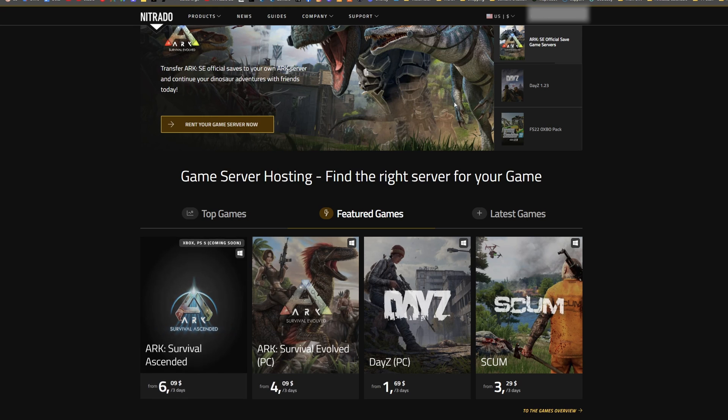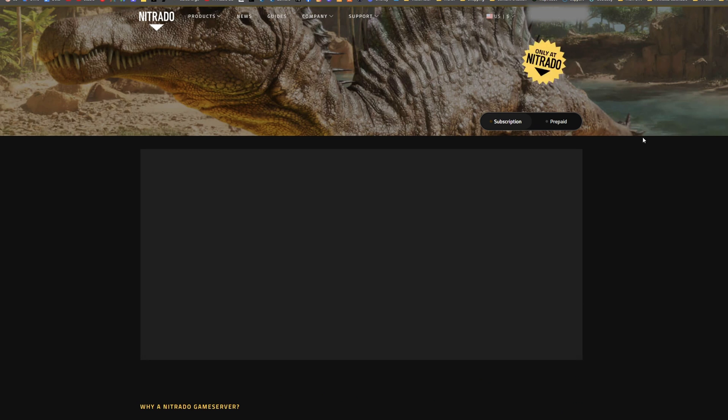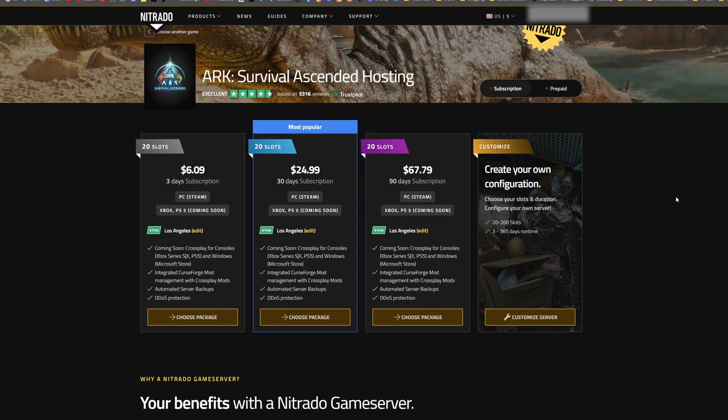You can click on the game or click up here under game server either way, and just choose the package that you want to sign up. If you just want to try out a server, you can get one for as little as three days. But most people are going to want it longer, so you can do the 20 slot for 30 days or 90 days and save a little bit of money.